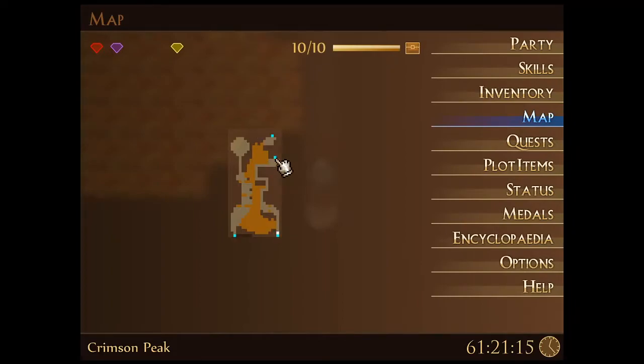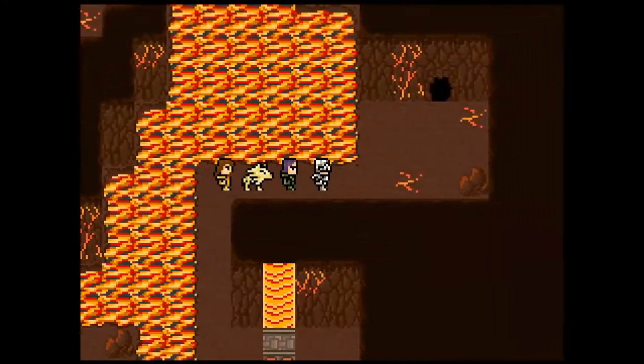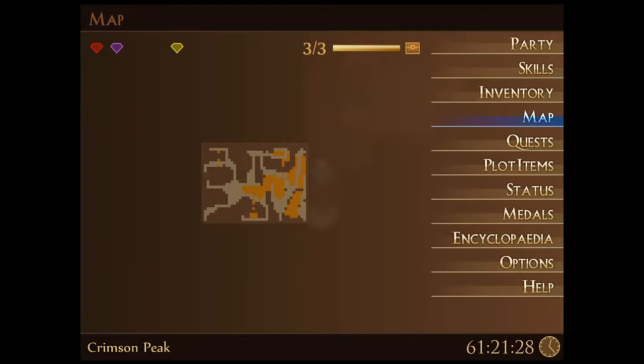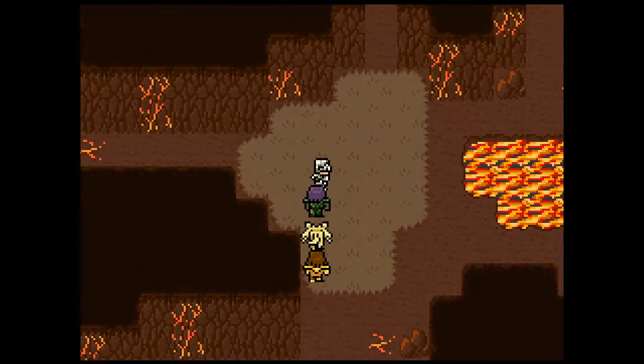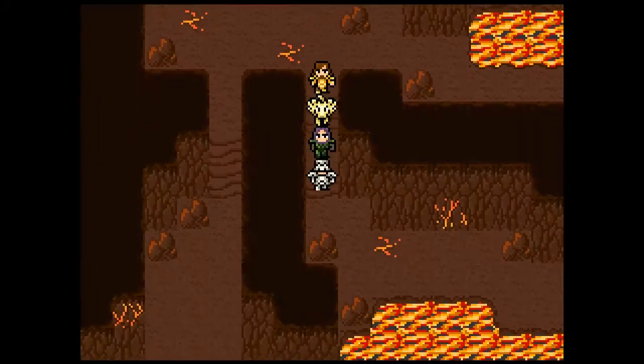I'm starting to lose track of which door is which with how many there are and how they crisscross into different areas. We've been in some of these rooms before - not sure which way we're trying to go. I think it's down and to the right. I remember there's no connection to the purple area - it was pretty much just the switch. I feel like we're not quite going in the right direction and am admittedly a little lost in this maze.